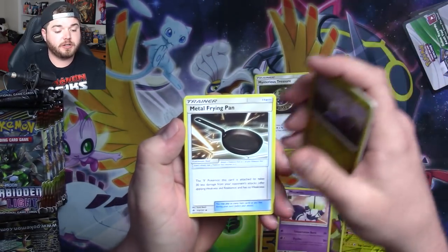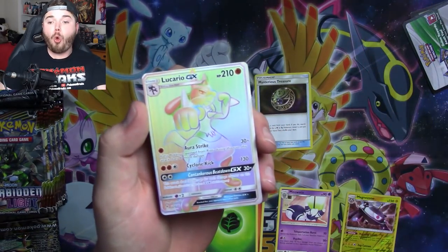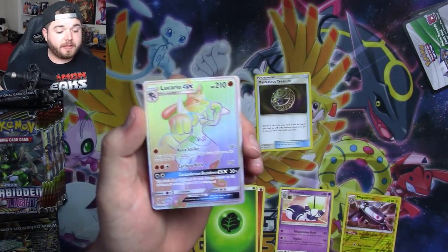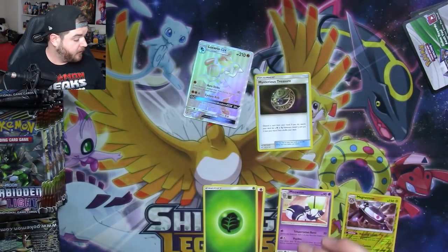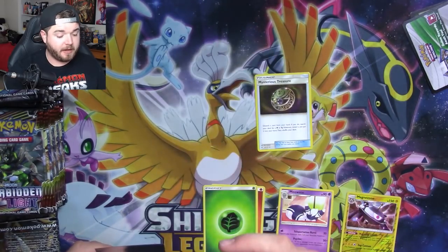That one's a Double Goomy — Mysterious Treasure. Garchomp. And woohoo! Starting off with the Hyper Rare Lucario. That's a nice pack right there. We've got a Mysterious Treasure as well. We'll sleeve that bad boy up.